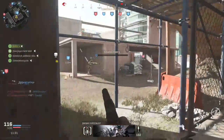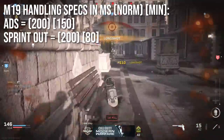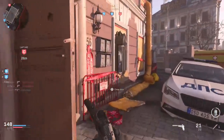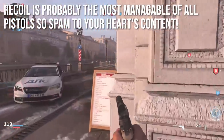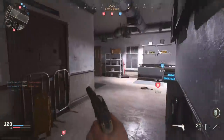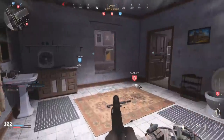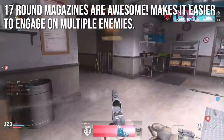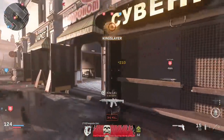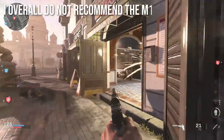The M19 has the same handling specs as the 1911 — 200ms ADS, 150ms minimum kitted, sprint out at 200ms going down to 80ms if you really kit it out. Recoil is probably the most manageable of all pistols, so spam to your heart's content — nine millimeter really doesn't kick much. It also has a 17 round magazine, which makes it easier to engage multiple enemies. The big magazine is one of the better parts of this pistol, but overall I don't recommend the M19.